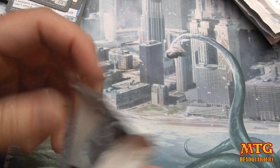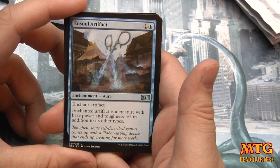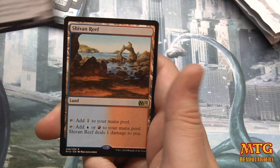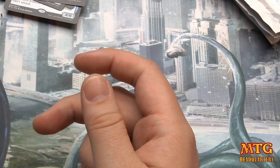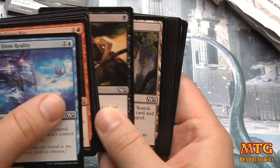Of the rares in the set, it seems like all the value is in mythics. Ensoul Artifact, Staff of the Wild Magus, Necrogen Scudder, Shivan Reef — the enemy painlands. People aren't super pumped about them being reprinted, but they always print stuff like that.